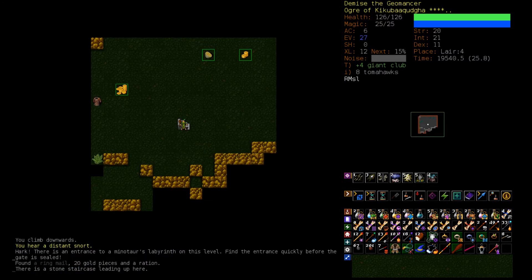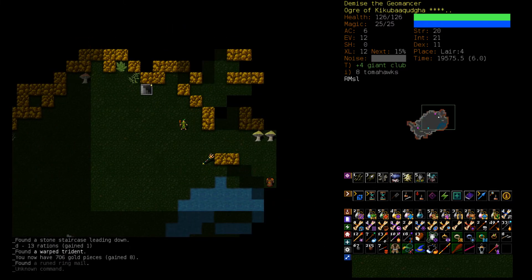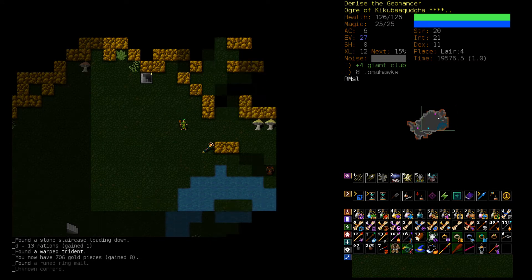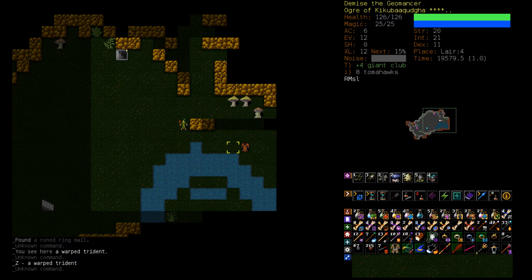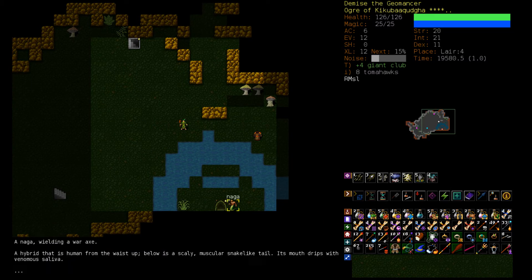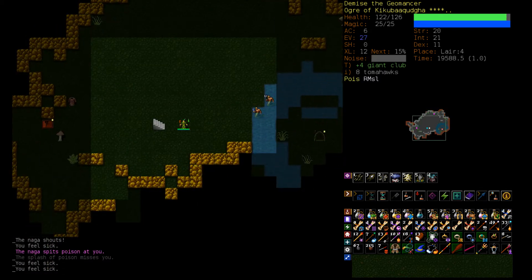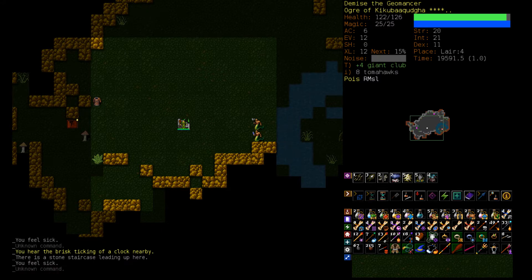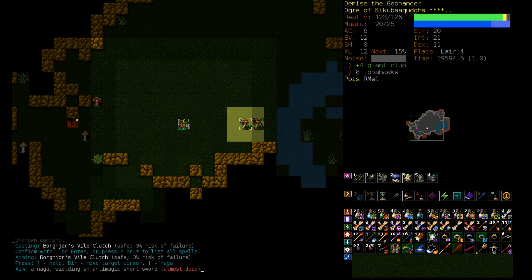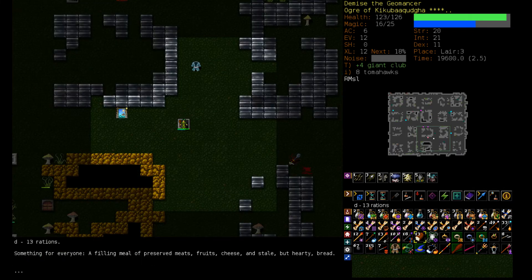Distant snort. There's a Labyrinth Entrance — can we even do that? It seems risky. Here's a Warped Trident, another Artifact Weapon that could have Magic Resistance on it. We need to drop some stuff. Here's a Naga. Let's just pull these guys back and Vile Clutch them. Easy enough.